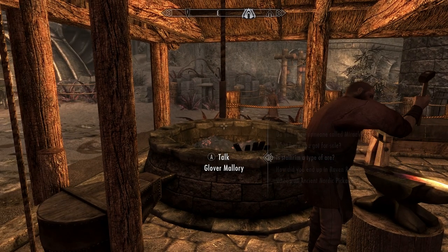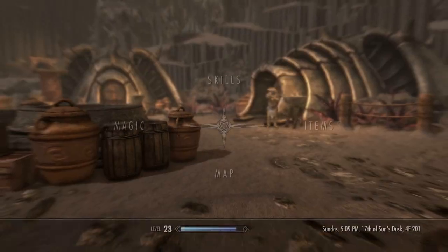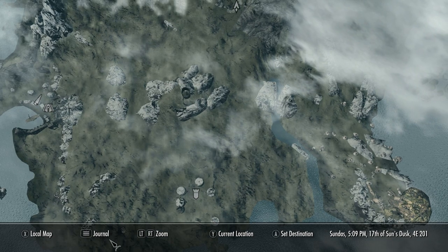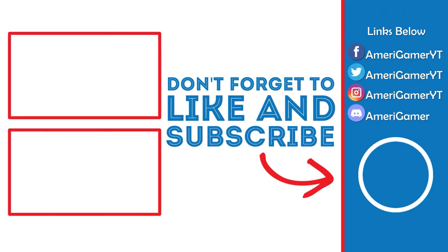Alright, we're good. Let's go back to this mission. How far is it? It's very far. I think it's probably best, since I don't have to run all the way down here, to fast travel to Fort Frostmoth and then run all the way up to the Temple of Miraak. Let's go ahead and do that.